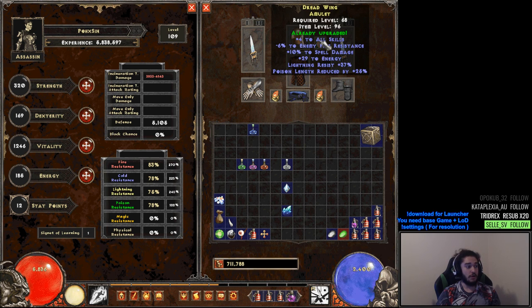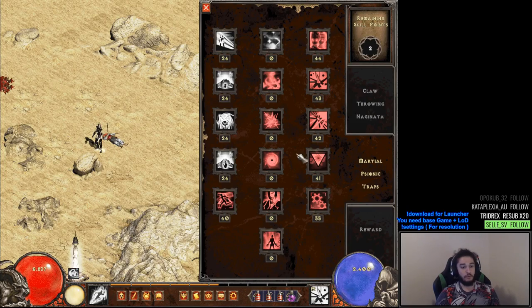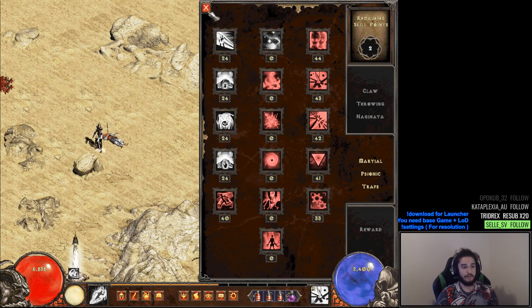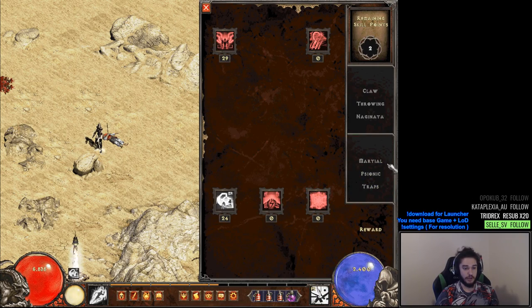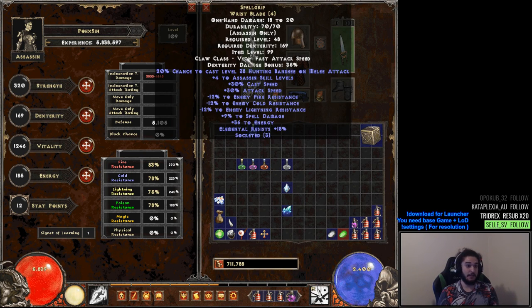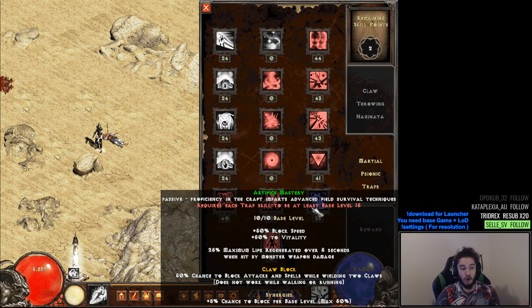In terms of stat allocation: put in enough Strength for your gear, enough Dex for your gear, and then max Vitality. A lot of people say Vitality is a terrible stat, and usually it is, but Artifice Mastery gives us 50% bonus to Vitality. We don't have any defense scaling from the tree, and we already get block and evasion there, so what we're missing is maximum life. The goal is to stack Vitality wherever we can — more max health also means we heal more from Artifice Mastery since it's percentage-based.